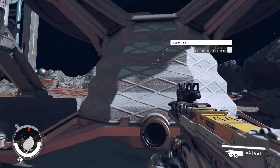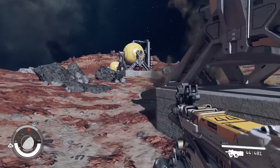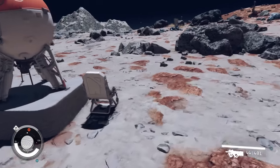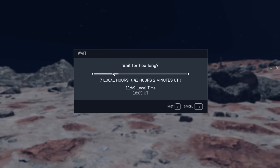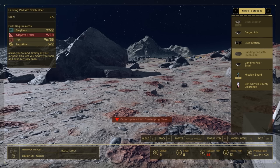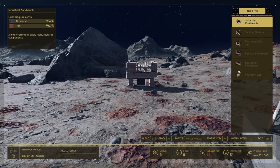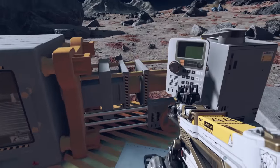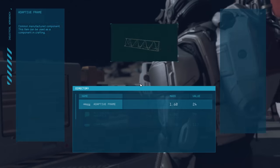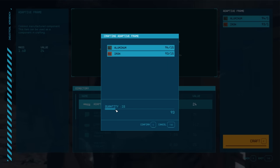When you've run out of resources, go back and sit on your chair, rest for a few hours, and the extractors will farm you more to use. You will need adaptive frames to build stuff. To make them, open up your build menu, go to crafting and select industrial workbench, place it on the ground. With the iron and aluminium your outpost is now farming, you can build as many adaptive frames as you want.